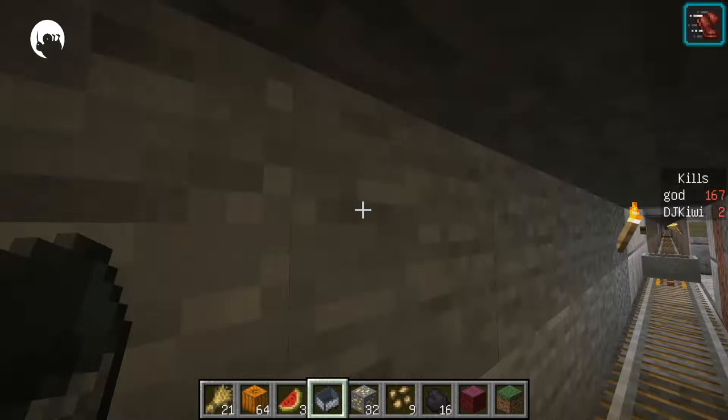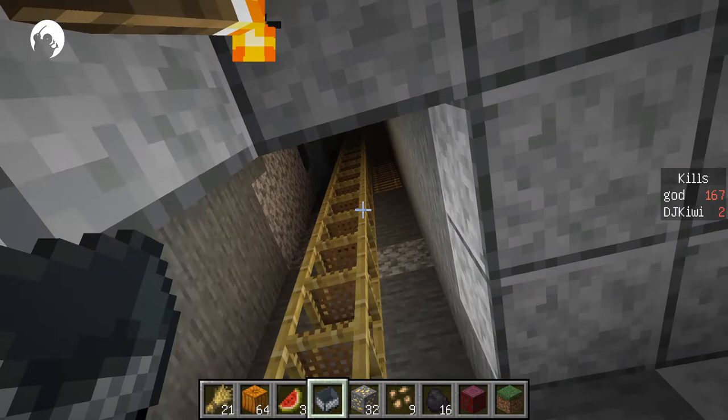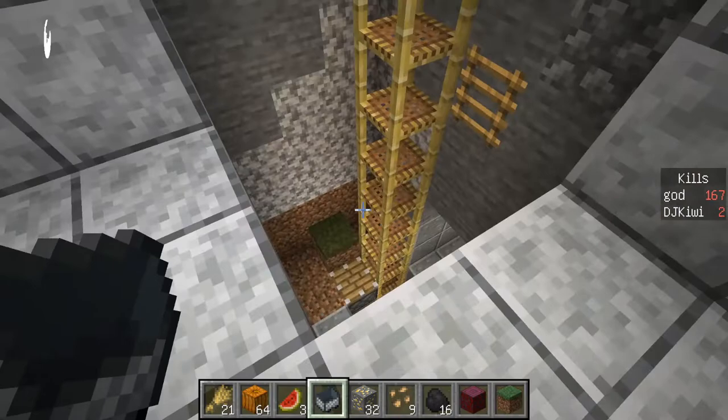That was also my way of moving villagers. Once we had to transport villagers from other villages, we put them on carts, got them back here, put the carts on pistons, pushed them all the way up to the top and got them out of our base.